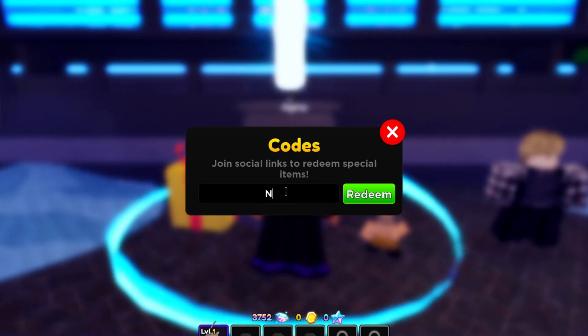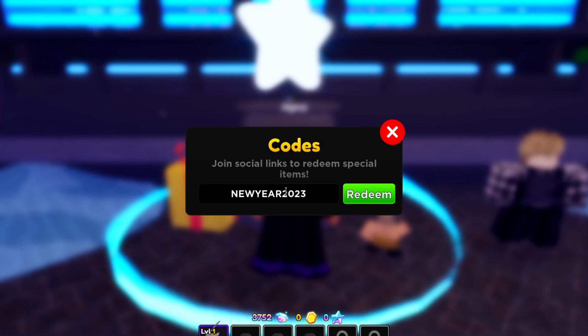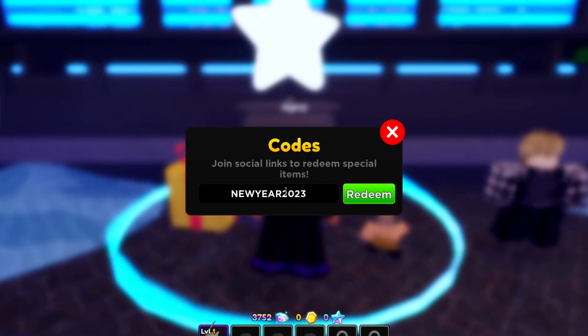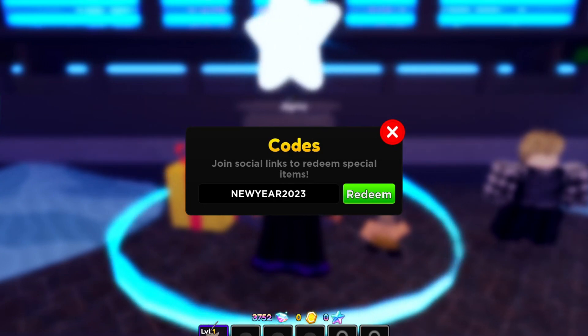There are three gem codes total: 'hero' which is the newest one, 'chainsaw', and then 'newyear2023' — try that one out for yourself. I've already redeemed all of these except hero, which I just redeemed today since it's brand new.